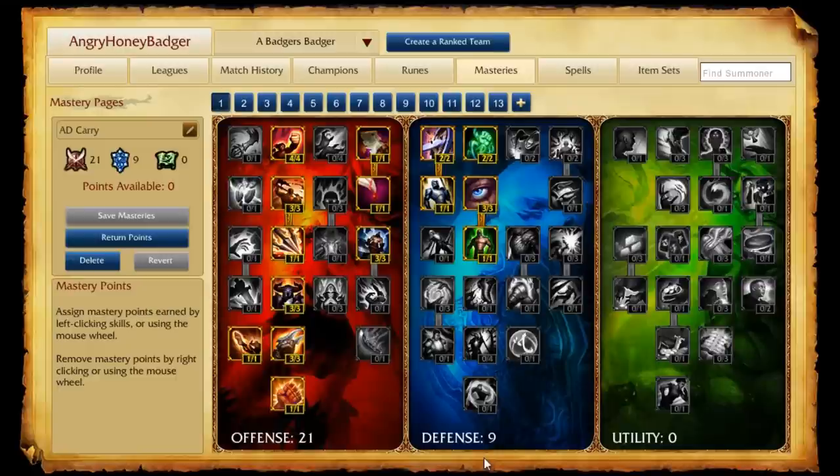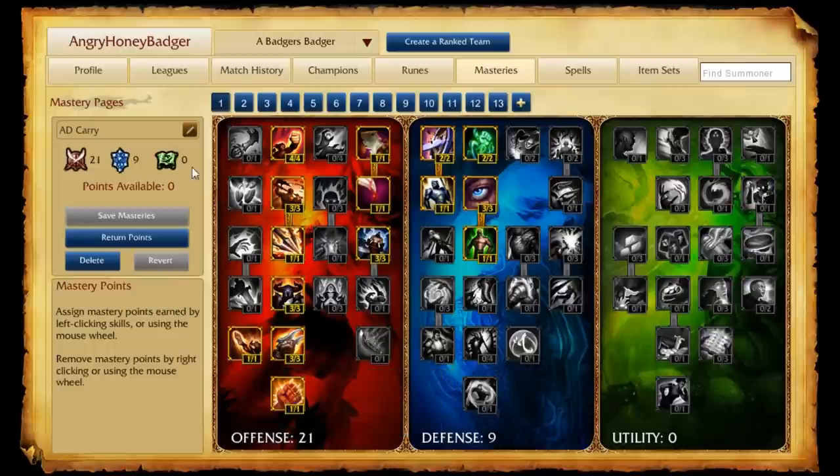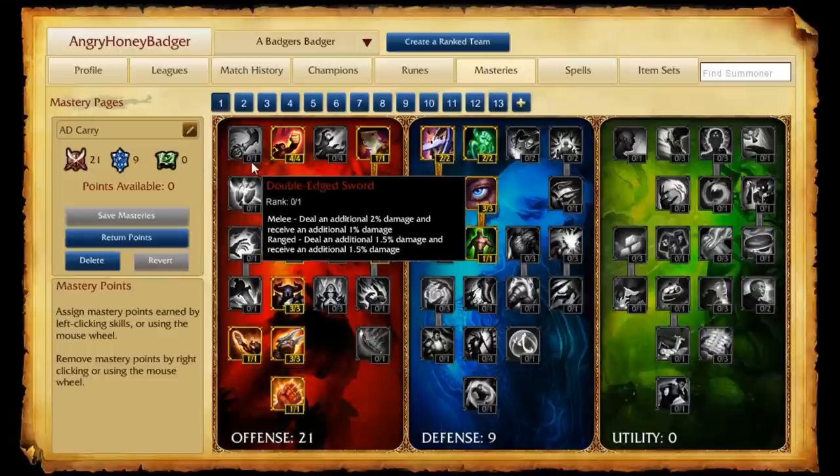This is actually a pretty generic page. It's 21 in the offense, 9 in the defense, and 0 in utility. As for the offensive tree, the one thing that may be a little weird is we put one point into Frenzy. The attack speed you gain from those crit hits helps you out later on in the game. The one people usually put a point in is Double-Edged Sword — not that it's bad, but it is risk-reward since you will be taking additional damage. So if you want to play a little bit safer, put that point into Frenzy.